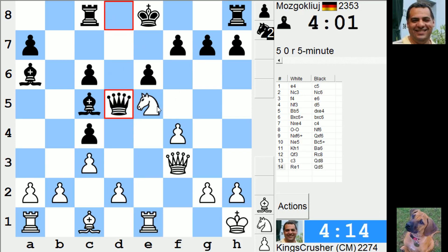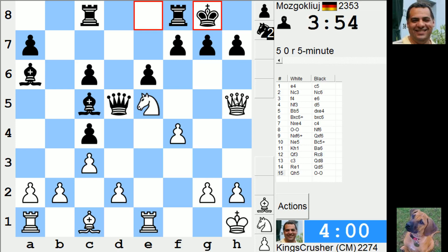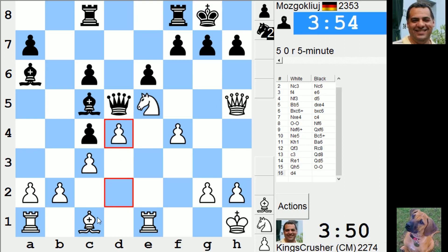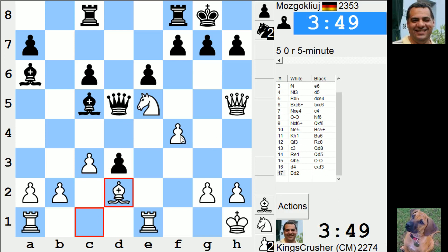Knight f7! I had Knight f7 - too quick for Queen h5. Did I not have Knight f7? It's extinguished my Knight f7. Okay, I'm gonna try and create some ideas anyway. d4, cd, Bishop d2 - is the bishop still stuck? I get my bishop out and that's a pawn.